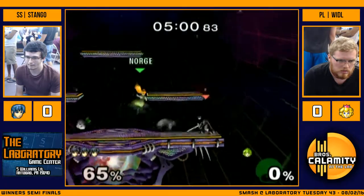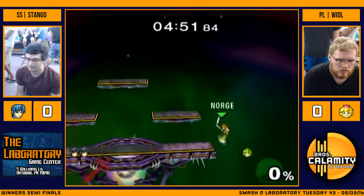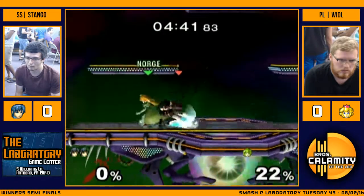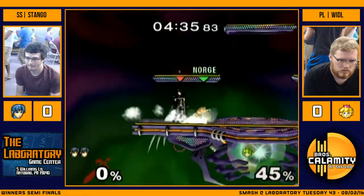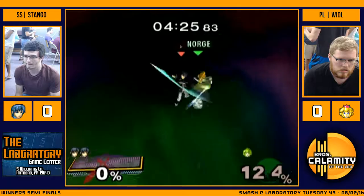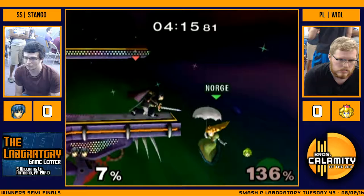I'm wondering if he's doing that because Widdle can't actually react to it — not even just react, but even if Widdle is expecting it and tries to do something, even if he tries to just jump forward and float cancel and drop in there, I'm sure Stango can down tilt and then get a jab out to stop it. That's probably true, because of the IASA frames — interruptible as soon as. Chat's telling us we're idiots and that he's just wavedashing instead of pivot down tilting. He's saying he's just wavedashing to stop... No, he's pivot down tilting. I know what I'm watching.